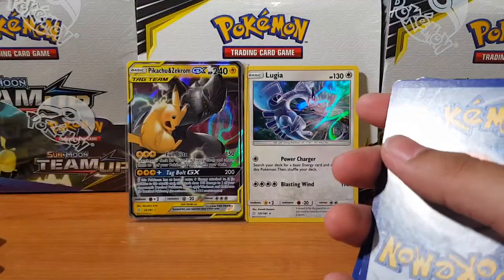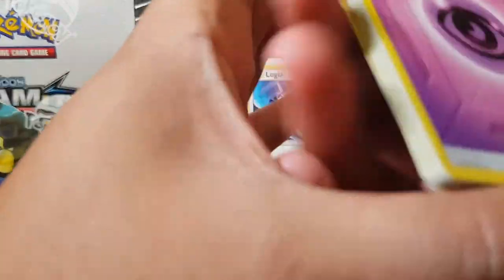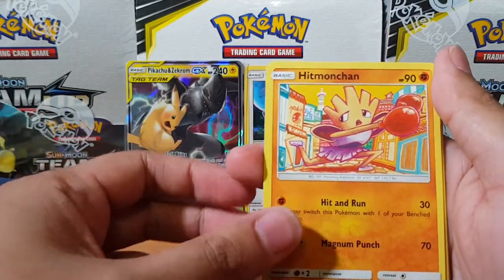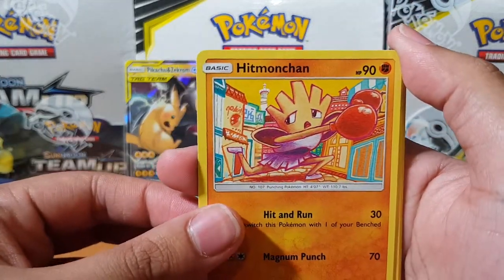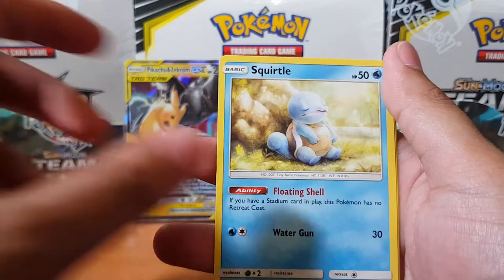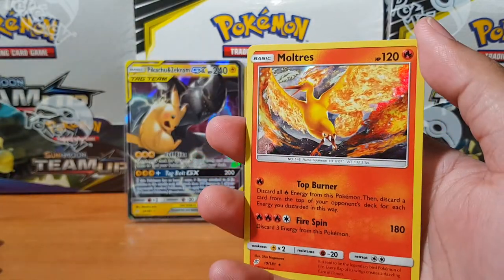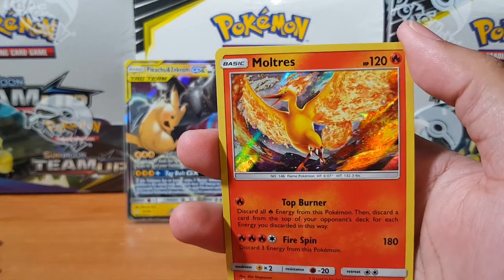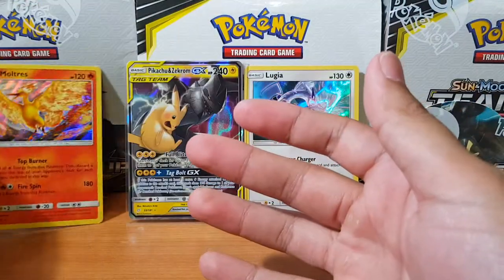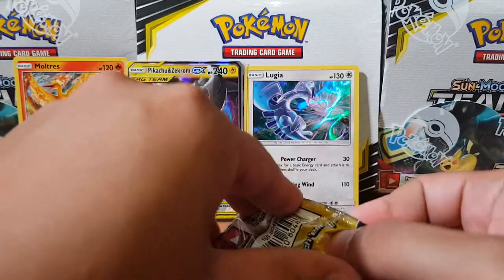Let's see what we can get here — is it gonna be something worthwhile? Himonchan, Paras, Blitzle, Squirtle, Nidorino, and for the rare we have — Moltres! There we go, in all its glory, burning bright as per usual. I think Moltres is my least favorite out of the three legendary birds — the other two are just so much cooler.